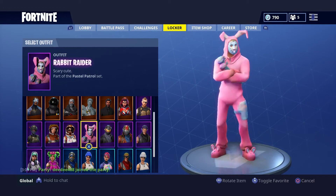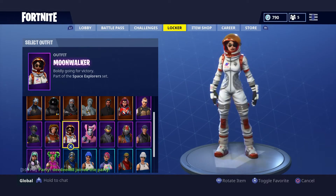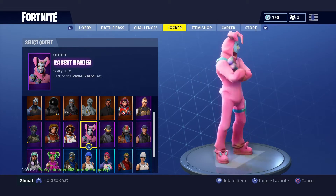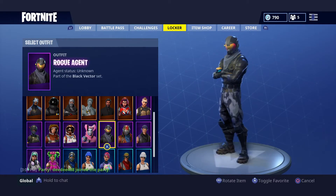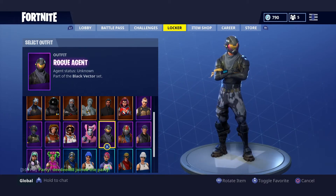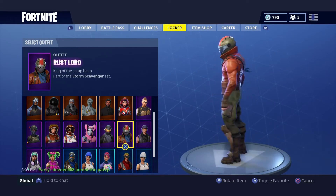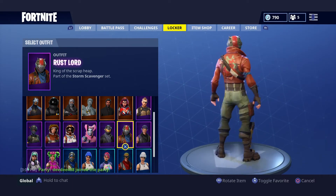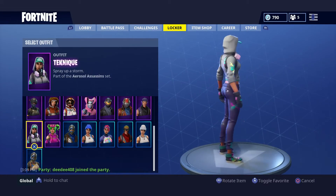Moonwalker is probably the skin I've used the least — only once or twice just to see how the full set looks. Rapid Radar is probably my least favorite skin. I only like it because of the back bling, but it's not my favorite. Rogue Agent — he was seven dollars and he's pretty decent for seven dollars. Rust — I think he was a really overrated skin when he came out in season 3. I used him a lot but then stopped since everybody used him. Twitch Prime skin — only used it a couple times, decent skin for a free skin.